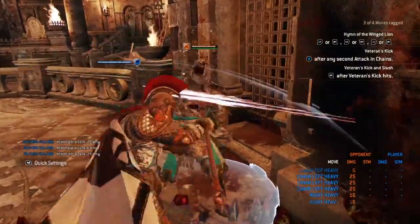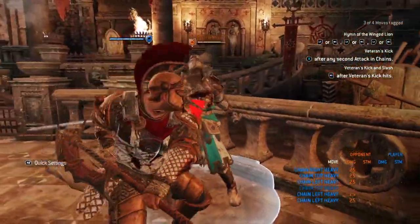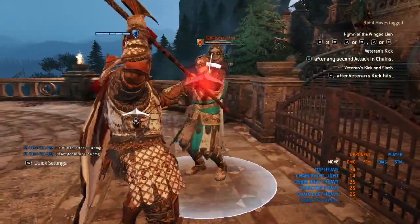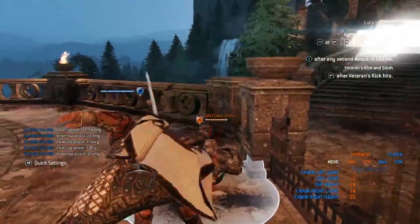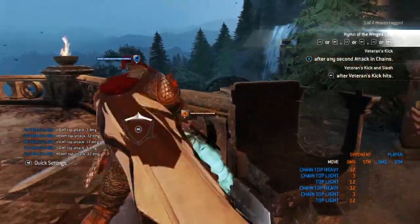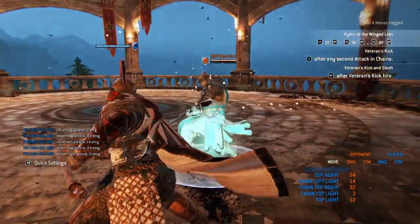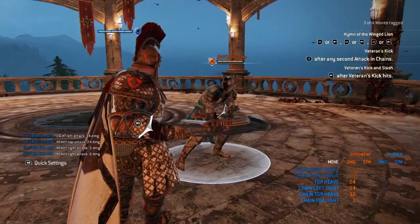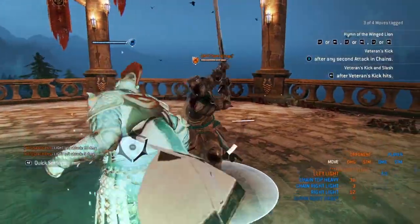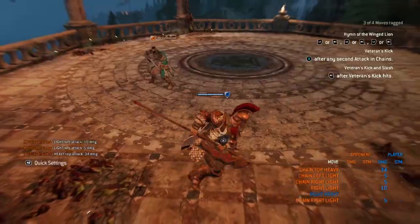His side dodge heavy only does 16 damage but it has a ton of iframes and very little guard break vulnerability — it cannot be feinted and it's going to come in clutch for guard break punishes. You get a heavy from any direction for 25 damage on a guard break, and if you get a wall splat you get a top heavy finisher for 32 damage. For out-of-stamina punishes: undodgeable light into starter heavy for 38 damage. For the out-of-stamina parry: guaranteed double light chain for 15 damage then top heavy finisher for 32, totaling 47. He's also got hyper armor on any light, heavy, or zone attack thrown after a parry, which is great for team fights.